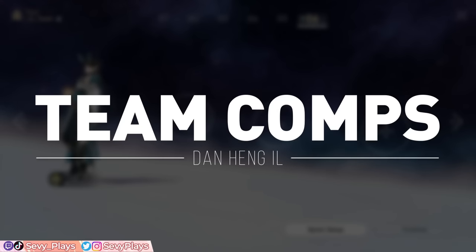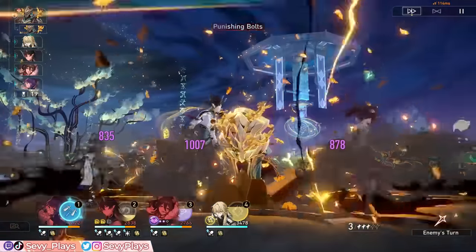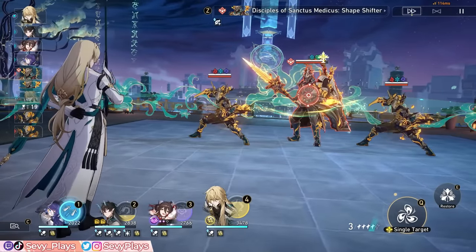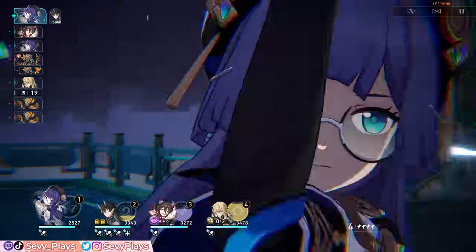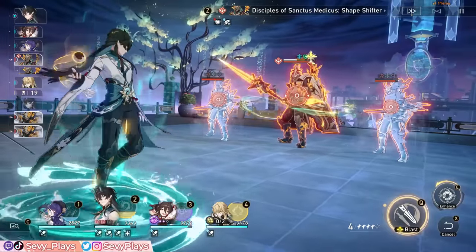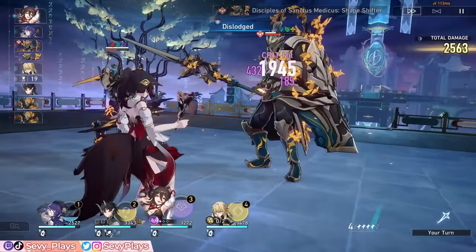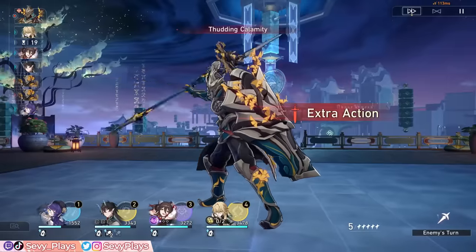Last but not least, let's discuss Imbibiter's team synergies and considerations, which is very important to let him achieve his maximum potential. First of all, we have some general criteria for optimal teammate choices. The biggest one is that he wants allies who are effective SP generators. These are units that can largely rely on using their basic attacks, but it won't compromise their main function. Many supports are naturally SP positive, while some lean more towards being SP negative, but can still be tweaked for SP positive or at least SP neutral rotations. This also means they should be built quite fast to cycle through their turns quickly. If they're too slow, they can't generate SPs as frequently.